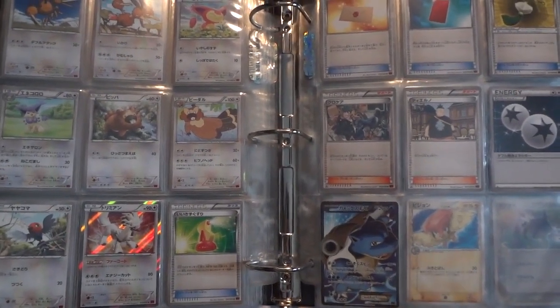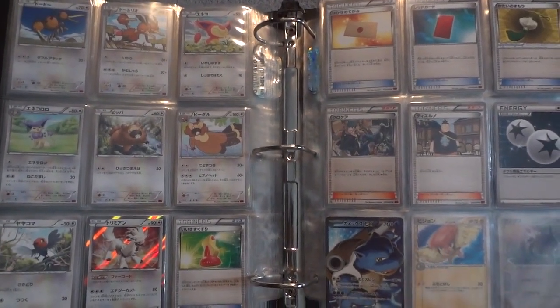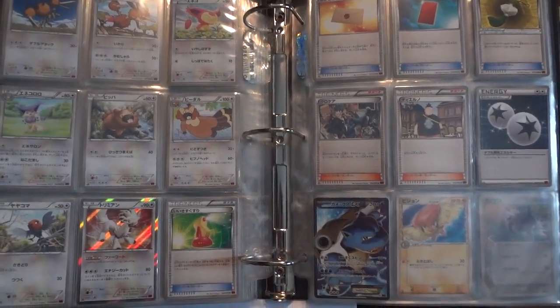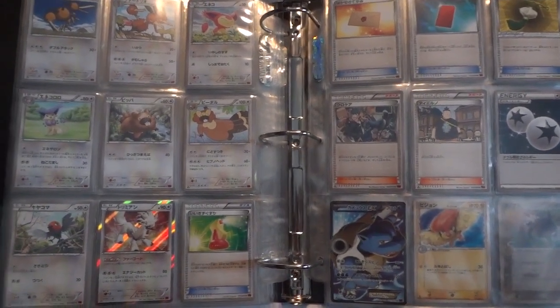Don't mind the Delta Species Pidgeotto there — that's just the next set in the binder. So I am missing the Yveltal and Emolga full arts, but it looks like I'm going to be able to get them eventually, so that's good news for me. Now we're going to enjoy a quick cut and I'm going to go over all the things I have available for sale or trade.